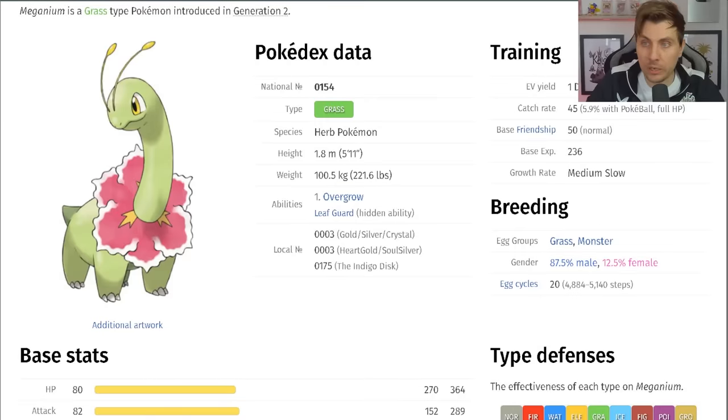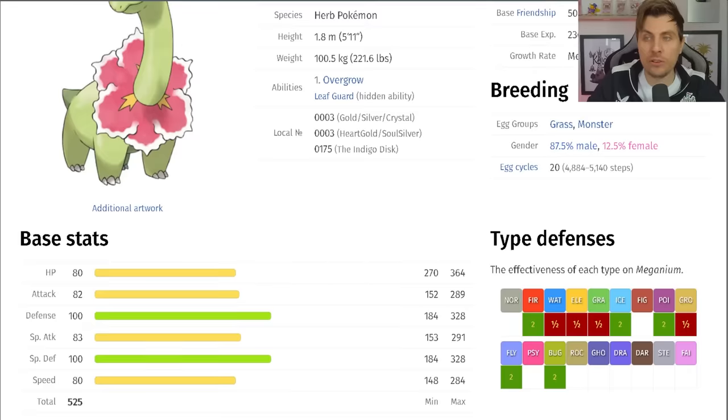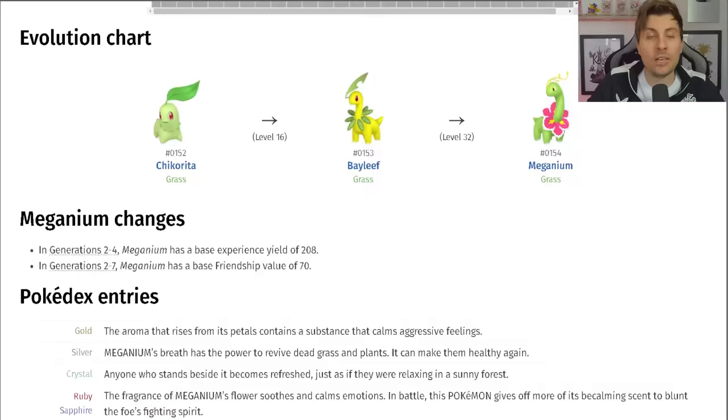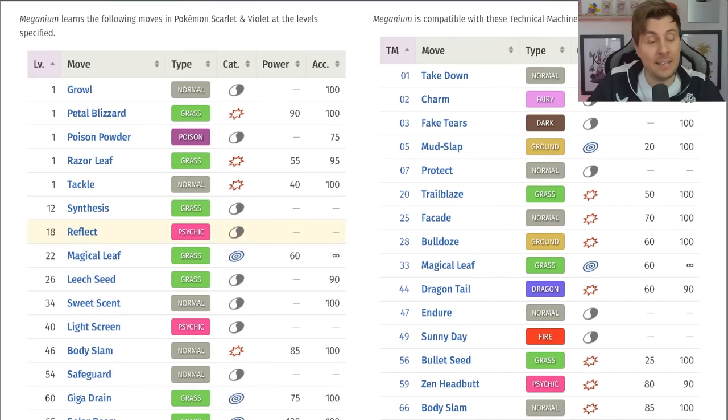Meganium might seem quite easy on paper, but it has decent stats to back it up and make it very difficult to break down. It's got those base 100 Defense and Special Defense stats that make it pretty tanky. It might not have the best move pool overall, but it is going to be a pure Psychic Tera type. The only caveat is that it doesn't really have too many Psychic-type attacks — namely Reflect from level-up, and Light Screen. So naturally it's going to be a very defensively built Pokemon.